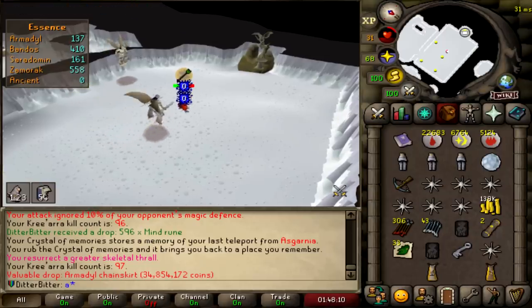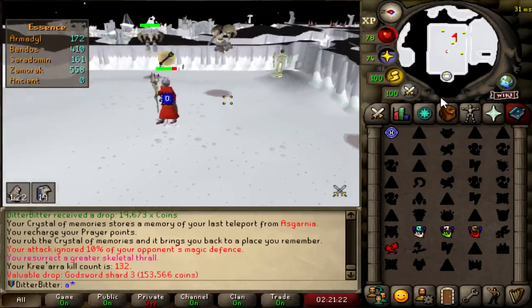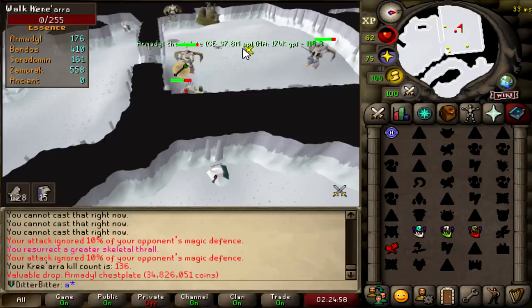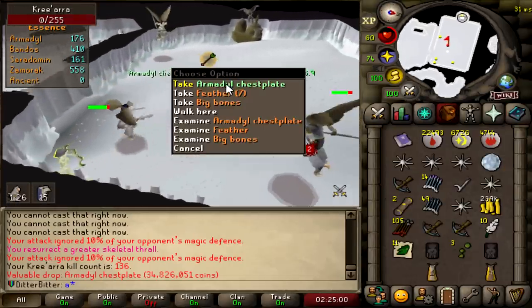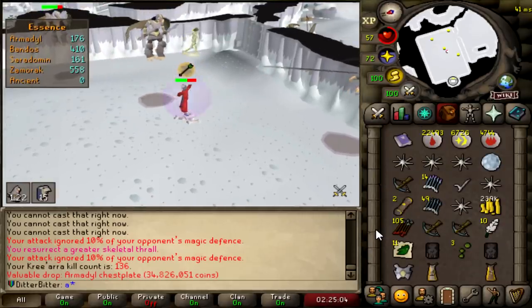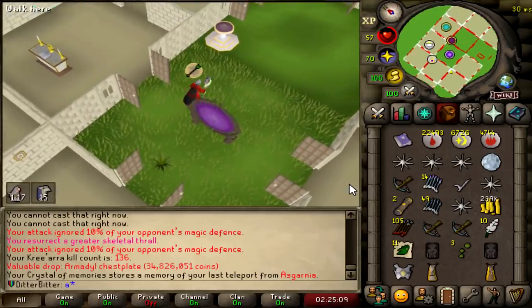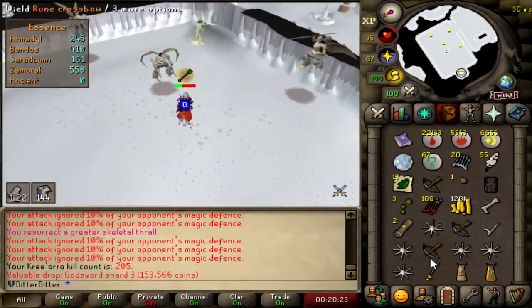Now I'm getting a little worried. I think this is the first shard we got from Armadyl even — God Sword Shard 3. Armadyl chest plate — okay okay okay. That's two out of three of the armor set, we take those. I called the hilt but I'll take a chest plate. We just need the helm to complete the set, and we still need the hilt. 205 KC.